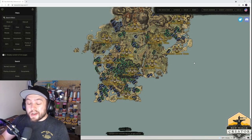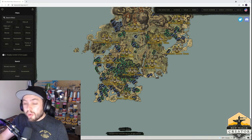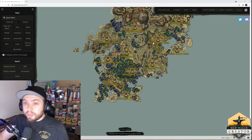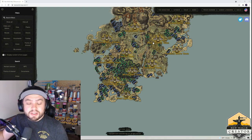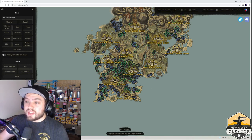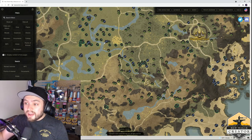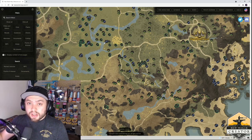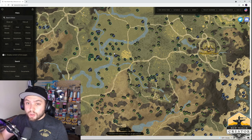The first skill we're going to go over is harvesting, and this is probably one of the ones early on that's kind of hard to find a great spot. We have hemp, herbs, and petal cap all enabled on the interactive map — I'll post this link below, it's through New World Fans. The number one place, as you can see, is around Windsward, which is going to be the main place you want to go. It has the most common spawns in the game for this low-level stuff.